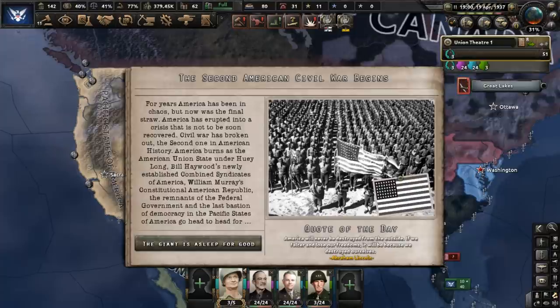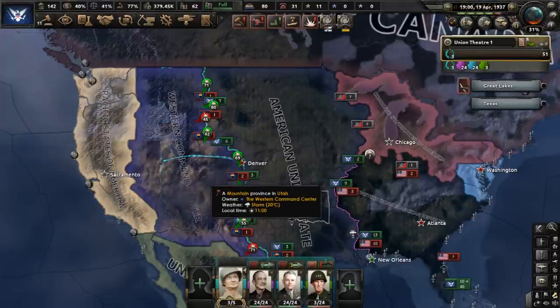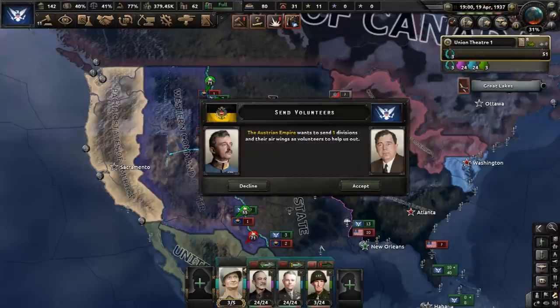The Second American Civil War officially starts. The war declarations are going around, and as for who we are fighting, that would be the Western Command Center, the Feds in DC, and the Constitutional American Republic. We've also got volunteers — the German Empire is going to send us some divisions, and so is the Austrian Empire. The Germans are supportive of the Kingfish, I guess.